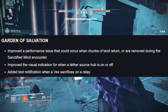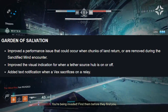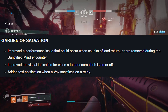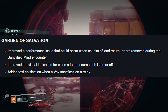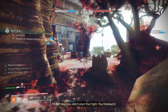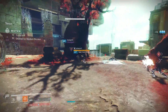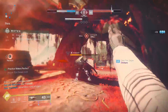Garden of Salvation: improved a performance issue that could occur when chunks of land return or are removed during the Sanctified Mind encounter. They improved the visual indication for when a Tether Source hub is on or off, and added a text notification when a Vex sacrifices on a relay. I haven't run a raid since Season of Undying. I love raiding but I hate that the activity mod is tied to the season — I wish they'd update that season to season to breathe some life back into raids.